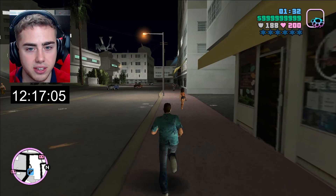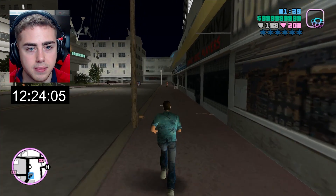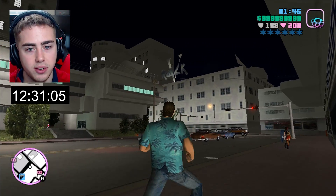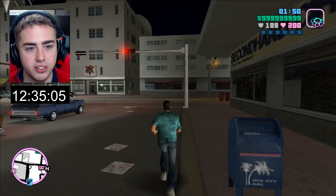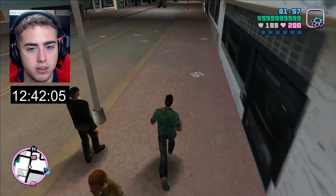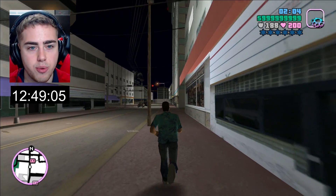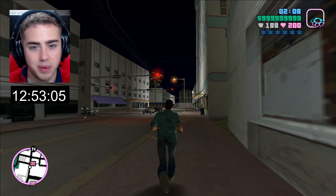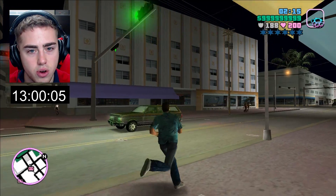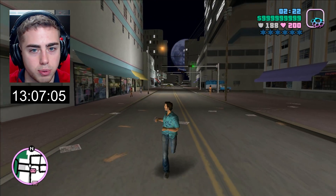Look at that tramp stamp — I think she belongs to a biker gang or something. Up here we've got the V-Rock radio station, which is pretty cool. You can actually go in there — I know we do a couple of missions in there at least, but I'm not sure if you can go all the way up inside. It looks like those two NPCs were fixing to make out or something. We are making our way downtown, walking fast, faces past, and I'm homebound. I'm not sure if I should turn here or here — doesn't matter. There's a super moon back there.